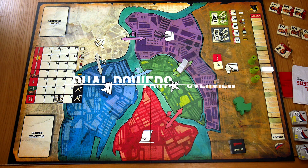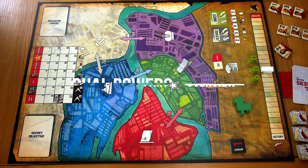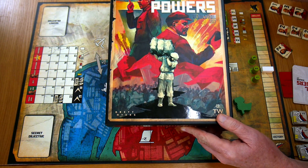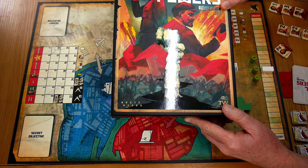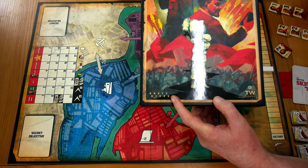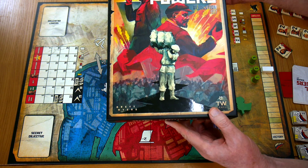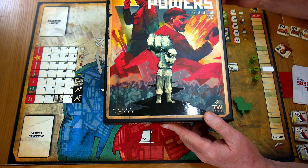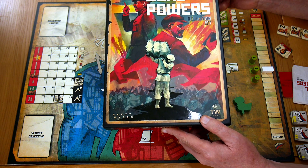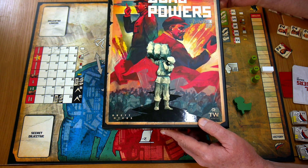Hello and welcome to another Solo Board Gaming Presents. Today we are looking at Dual Powers: Revolution 1917, a game from Thunderworks Games designed by Brett Myers. One of the things that attracted me to this game, apart from enjoying the history of this period, is the box art — it's just fantastic.